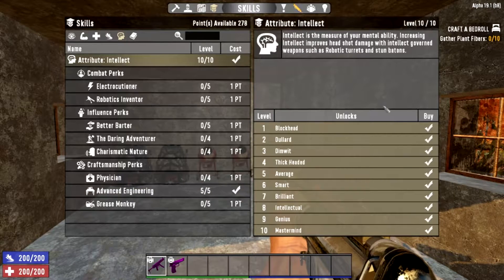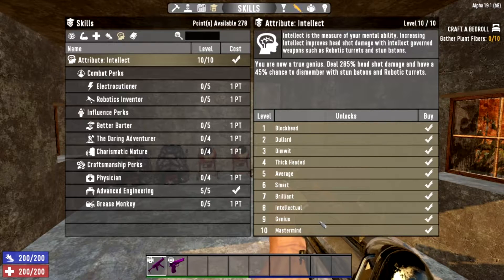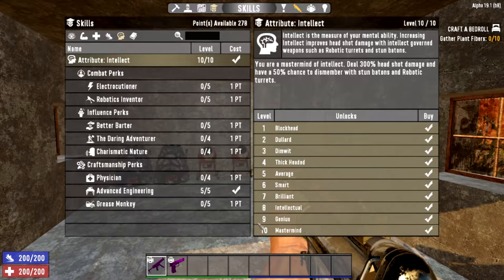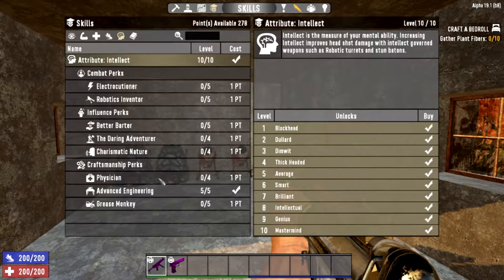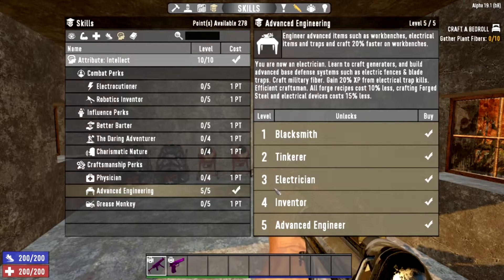Getting your intellect to level 10 doesn't really dictate the traps too much — it's just baton damage, robot turrets, and headshot damage. The only reason to max intellect is to get Advanced Engineering up to level 5, and at least level 3 so you can craft blade traps and generators.